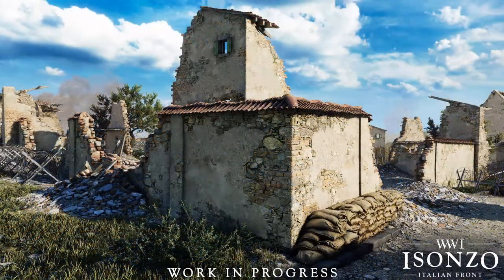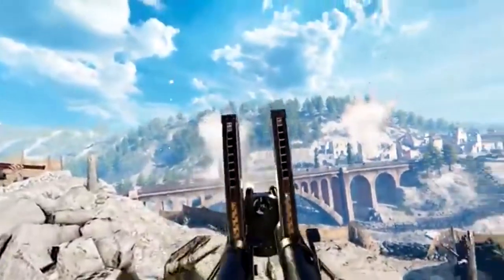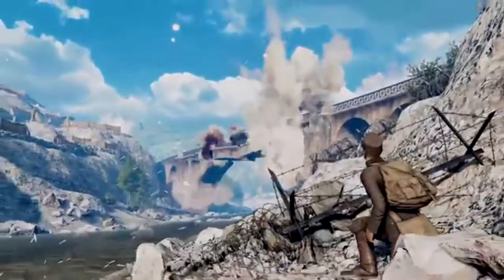Also part of this map will be the small town of San Martino del Corso, which is the same town that we got a glimpse of in the first trailer. Based on the devs' language in the video, this will be the final capture point of the map for the attackers.